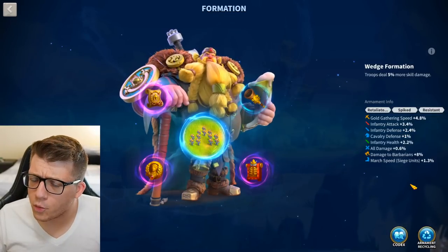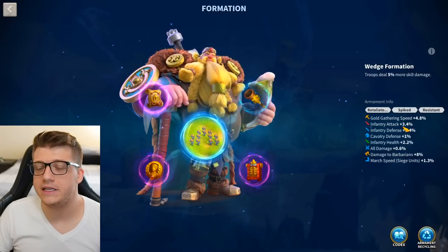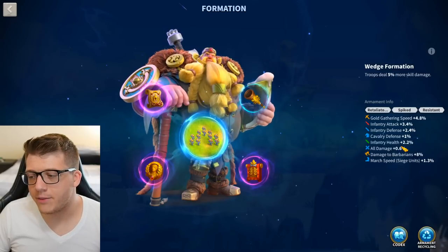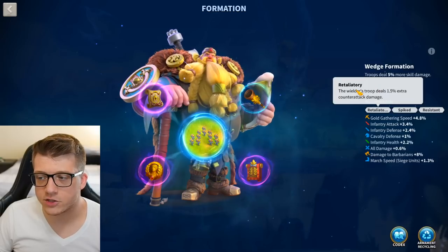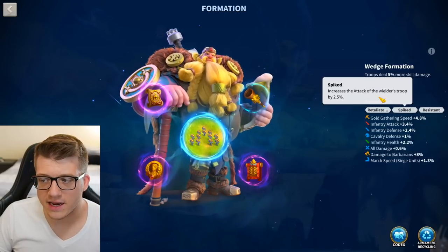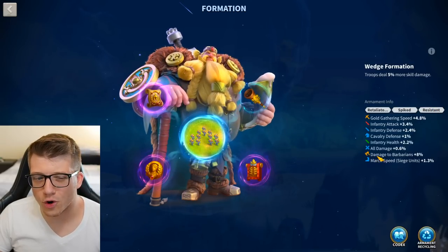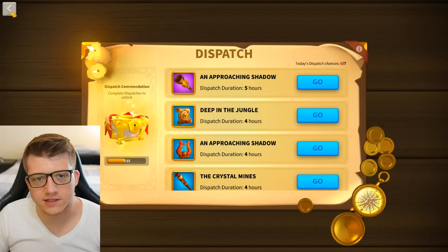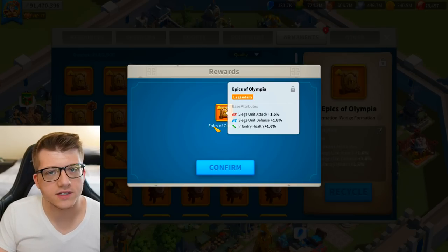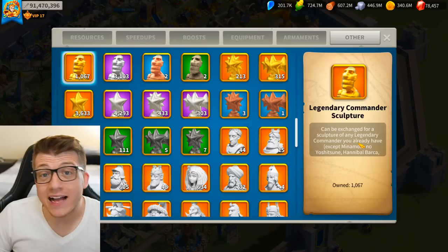Herald's armaments are my worst: 10.5% infantry stats with the highest portion being infantry attack — not what you want. 0.6% all damage, no march speed. Retaliatory gives 1.5% extra counter-attack damage, Spiked gives 2.5% extra attack, and Resistant gives 1.5% extra counter-attack damage — so 3% total bonus counter-attack damage, great synergy for Herald. I opened a formation choice chest on camera and it was terrible — the armament system is the worst system in the game and it's been in this horrible state for months.